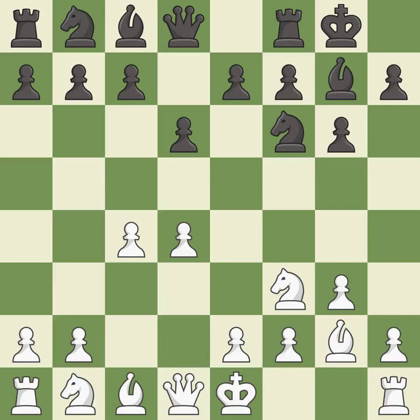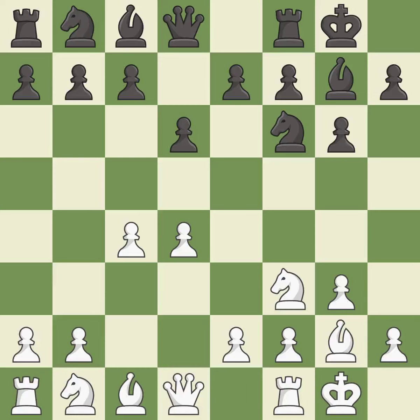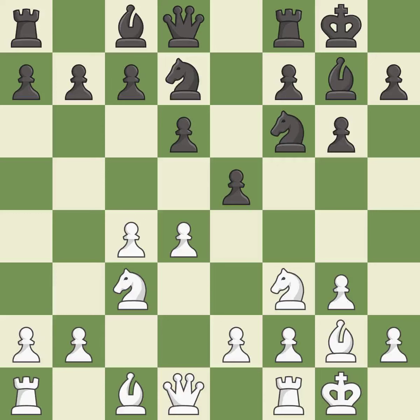This prepares the bishop for development. Castling gets the king out of the center and activates the rook. This develops a knight off its starting square, getting it into the action. This activates a knight by developing it off of its starting square. This strikes at the center, countering the opponent's ability to grab space.